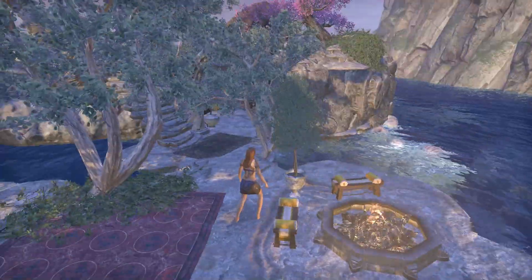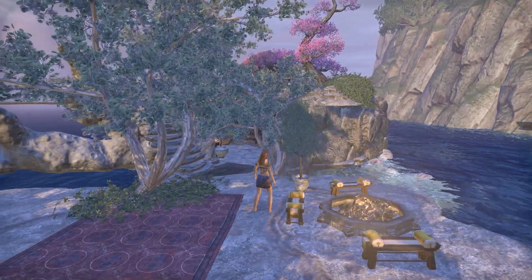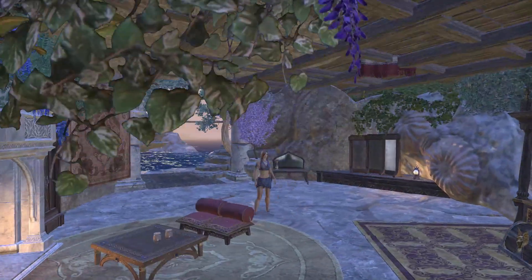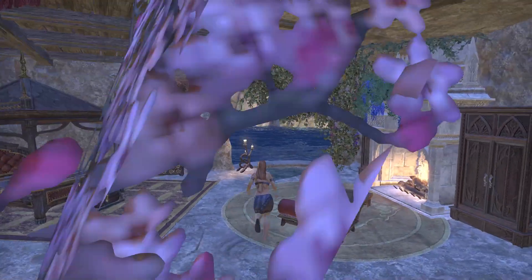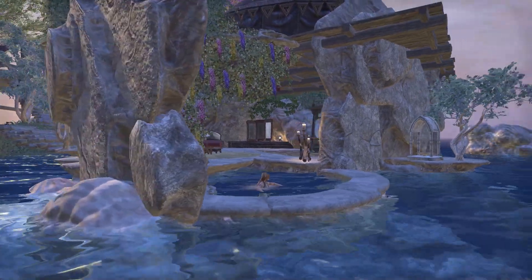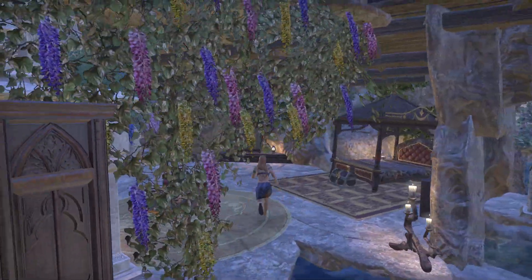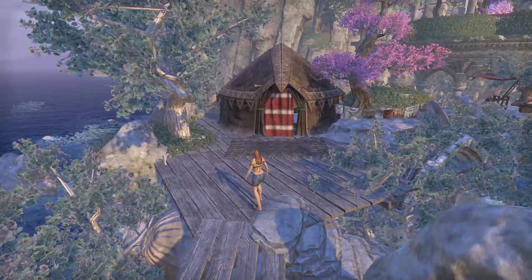There's a secondary outdoor pit to hang out in. Then you've got one of your bedrooms — I really like how this turned out. I built the whole thing with the flat coral reef shells. You can go down here and you've got your own hot tub. There are no slaughter fish there that are going to kill you, so you have your own safe hot tub.